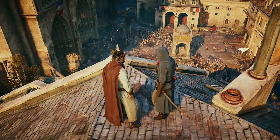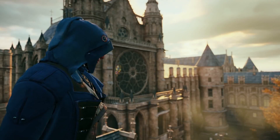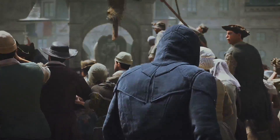For example, if you want a tactical advantage to assassinate a target in a large crowd, try equipping your assassin with a lower-profile hood. That way, you can more easily blend into the crowd, and use your Eagle Sense from a longer range.